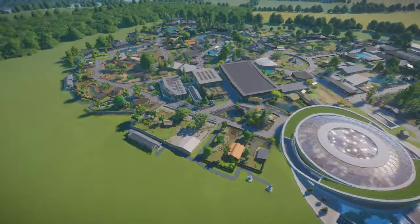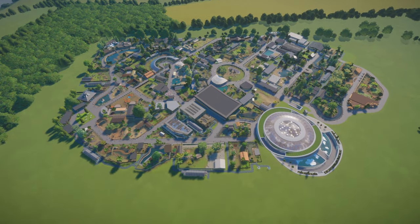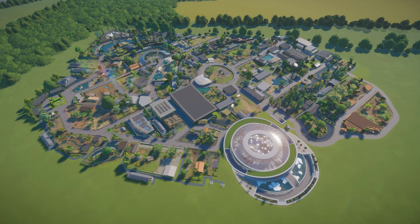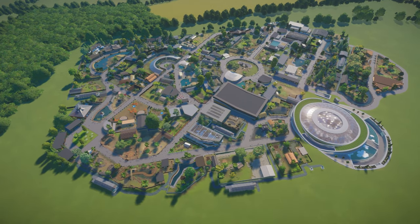That is the final animal into the zoo. Can you believe it? It's done. This is literally seven months worth of work right here - physically the most amount of species you can get into a zoo because we've put them all in. There's none left to go in. But there is one more thing I want to show you.